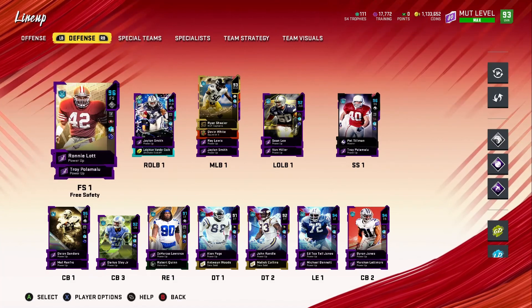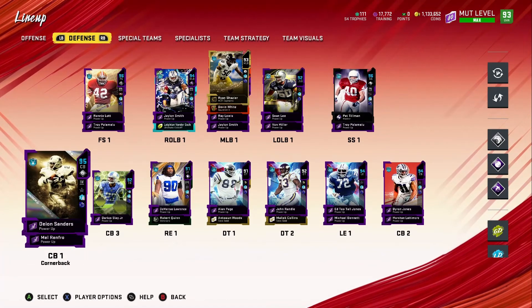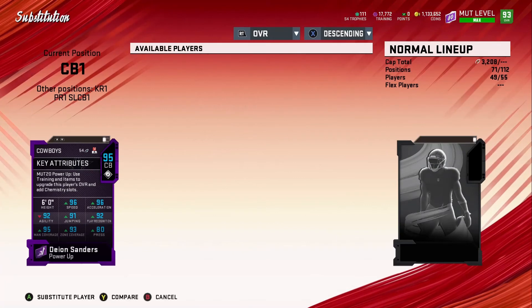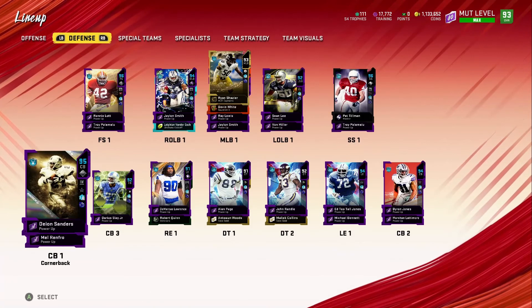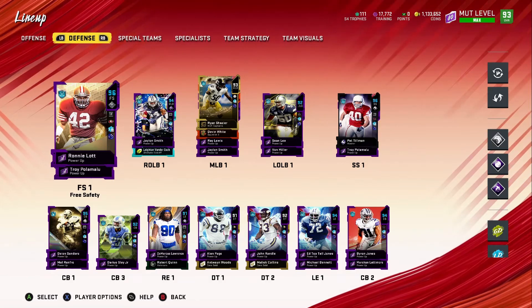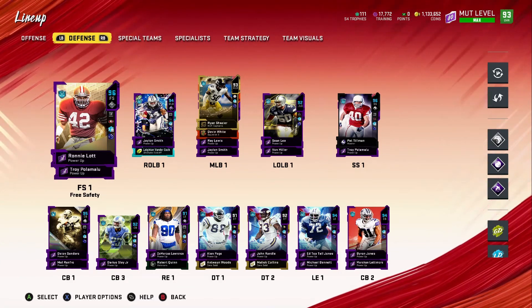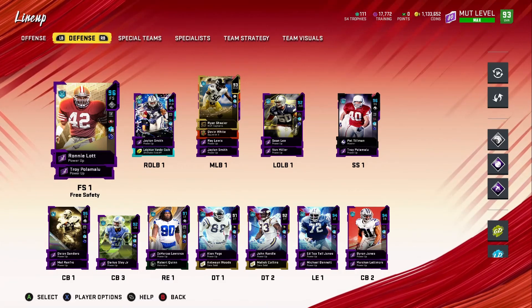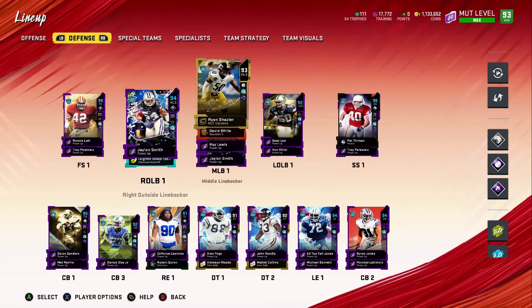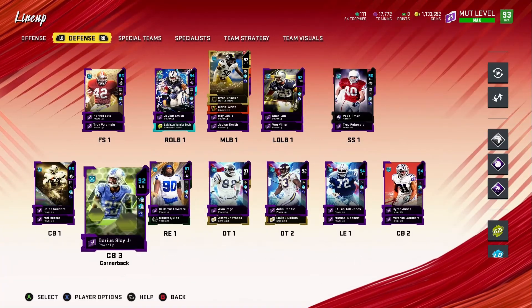This is who I'm using my power pass on. Deion Sanders and Ronnie Lott are practically going for the same price, but Deion Sanders has 96 speed — once I get the John Madden collector card he'll go to 97, which is pretty good enough to keep up with the average cornerback. The only reason I'd want the other Deion Sanders card is he'd go to 99 speed, but I'm good right now. I picked Ronnie Lott because he does much more damage with the power pass — he gets enforcer, reinforcement for stopping the run, and that crazy hit power.